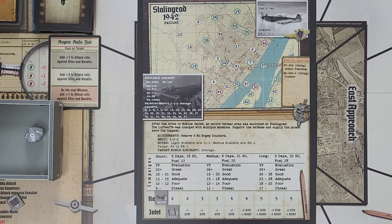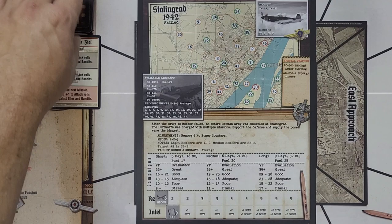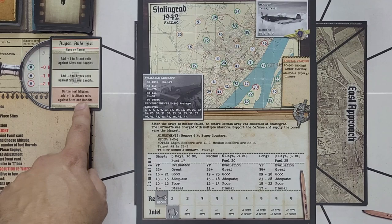So we are ready to begin. Here you can see our current situation. We did not advance the recon track, so it's still on 2. The intel track did move, so we lose one sight. We also have an event card from last turn on the next mission: add plus-1 to attack rolls against sights and bandits, so that's pretty useful and we will be using that.